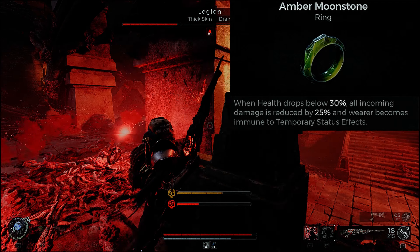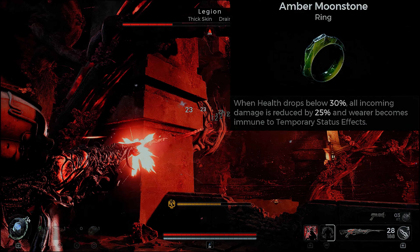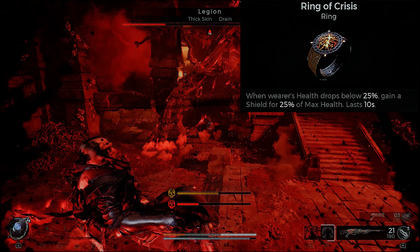The Amber Moonstone saves us when our health drops below 30%: all incoming damage is reduced by 25% and the wearer becomes immune to temporary status effects. So if you burn yourself and drop below 30% health, you'll be immune to that burn effect for a short time.